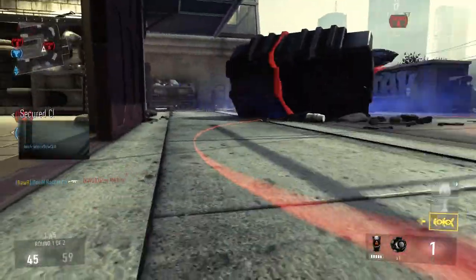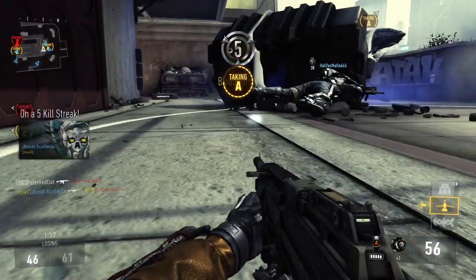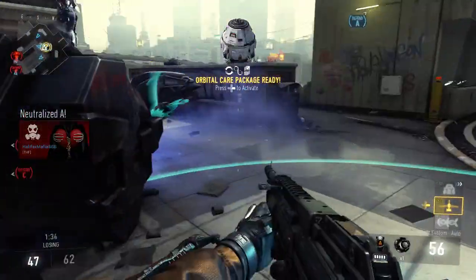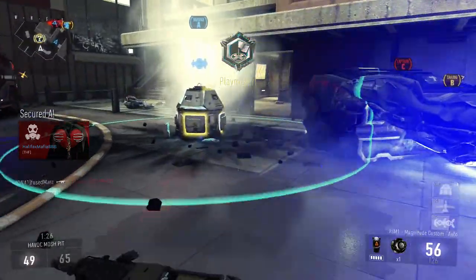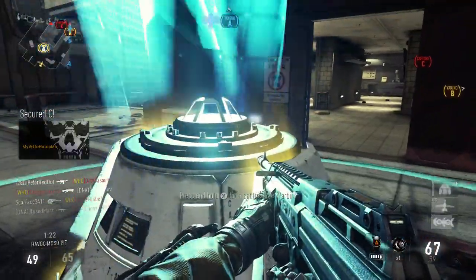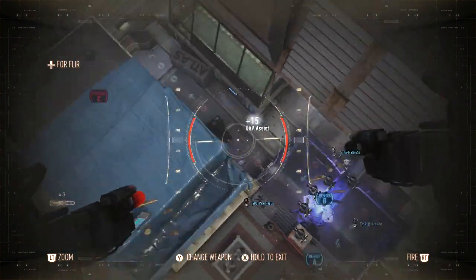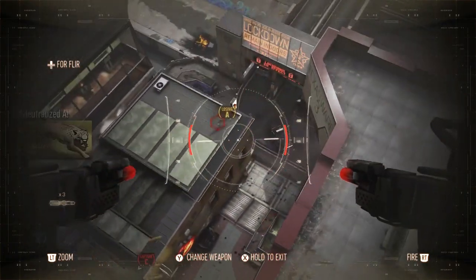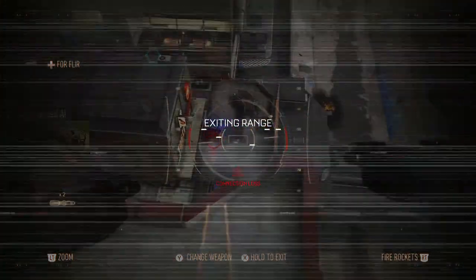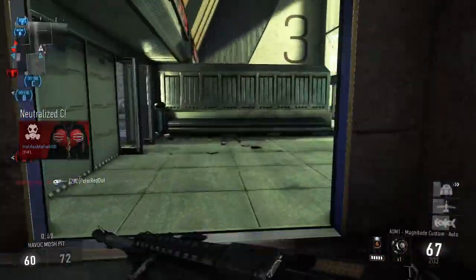I've got another UAV. I'm 275 points away from my bombing run. Let's cap this flag and earn our bombing run. I got my bombing run — let's call in my UAV and go call in this bombing run. They're all over at C, so let's drop it right down the middle. I got a Warbird from the care package. I'm definitely not a fan of the Warbird — it gets a lot of hit markers, but I'm going to use it to see where everybody is on the map. Exiting range. That was a waste of a care package.